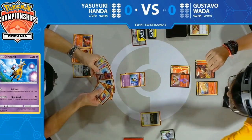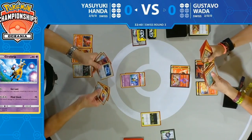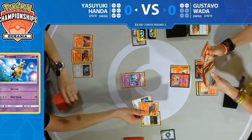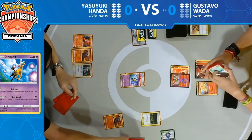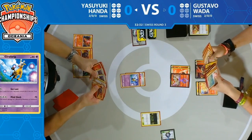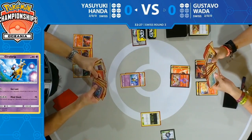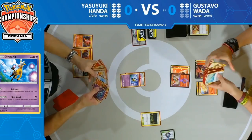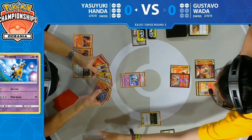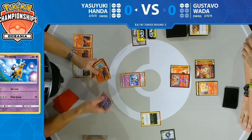But is it enough? Is it enough to bring out a Mareep at this point? Hopefully the opponent stays asleep. There are three Switch cards discarded already — that could be the thing Yasuyuki's thinking: 'If I have those three Switch discarded, I'll play another Bellelba and Brycen-Man. If I mill another Switch, maybe I mill an Escape Board too, and sometimes you just lock your opponent out.'